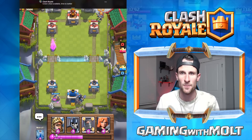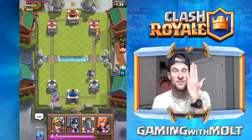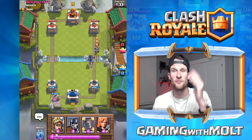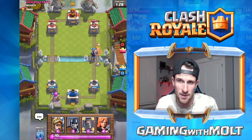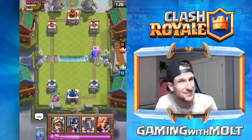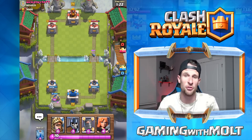Right here, you see Dark Princes a lot — Guards are going to be a great counter for the Dark Prince. You can see the Dark Prince come in right there, he's going to get messed up, not going to be able to do anything. He's going to take multiple hits as long as that initial hit doesn't impact all three of them.